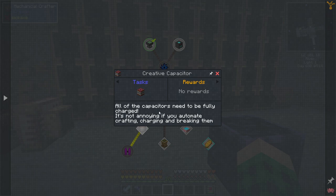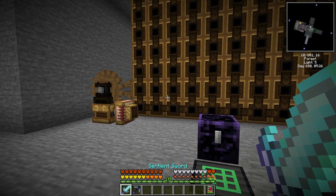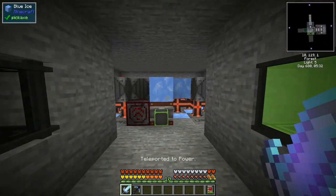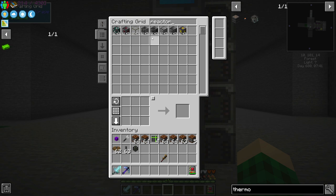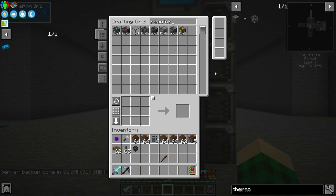I should probably just read the quest. All of the capacitors need to be fully charged — it's not annoying if you automate crafting, charging, and breaking them. That is the thing that needs to happen, for which we possibly need more power. We have enough steel to throw together a small-ish reactor, and we can just put the capacitors into a placer-breaker thing, and that should be easy enough to do. Seven by seven seems like a good number.